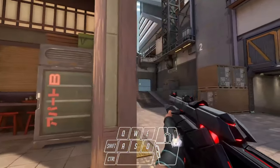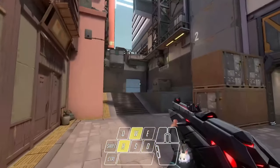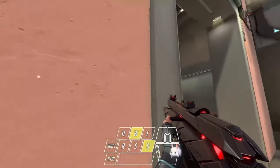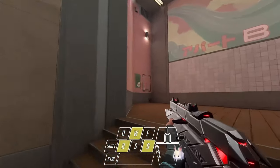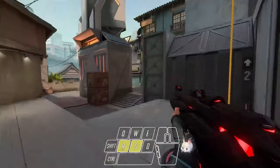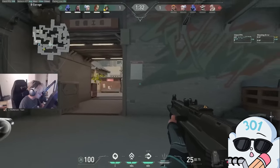I noticed that Irradiant has a lot cleaner movement than we do. We are using two keys at once in order to turn corners and move throughout the maps. To you, this may look fine, but to a coach and Irradiant, this looks lazy and sloppy. Irradiant, for the majority of times, uses only one key to turn corners and move throughout the map.